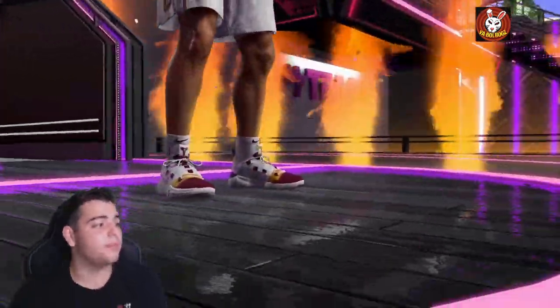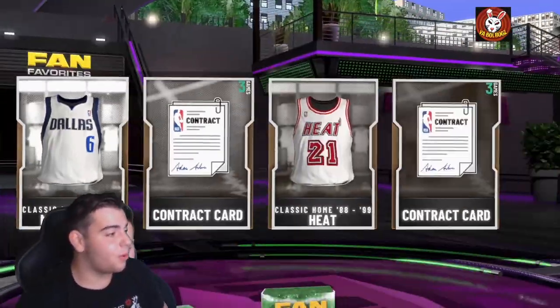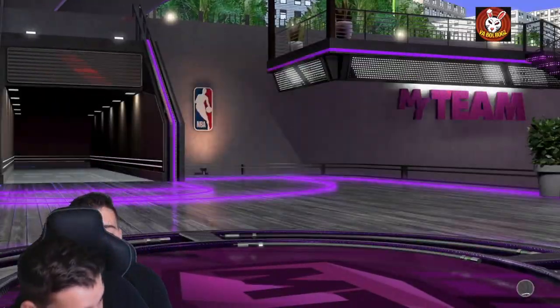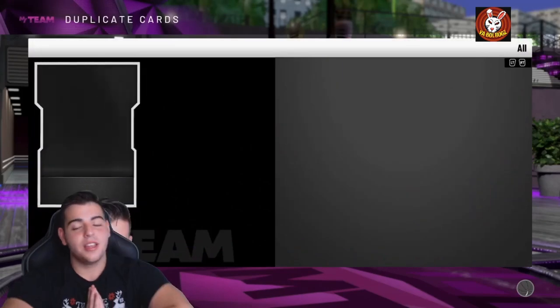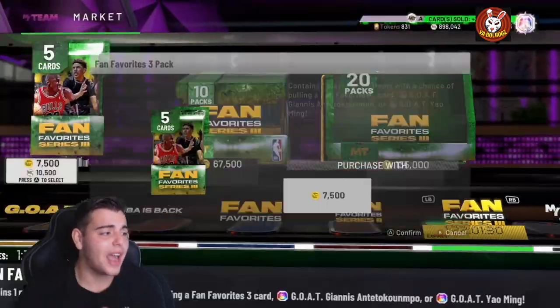We got our first pull of the day and it's Dante Exum. I'm trying to block my face cam right there so you don't see me talking. Double Bugs, bro — but no, NBA 2K21 is around the corner, man. You don't understand how hyped I am to just play NBA 2K21.